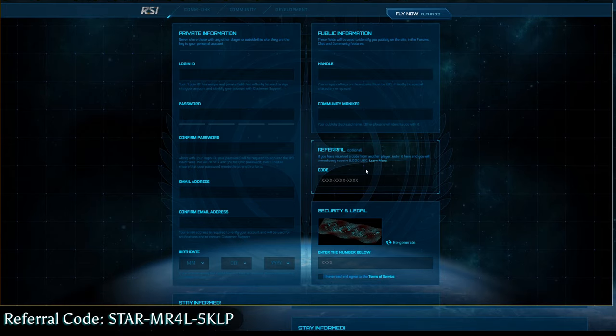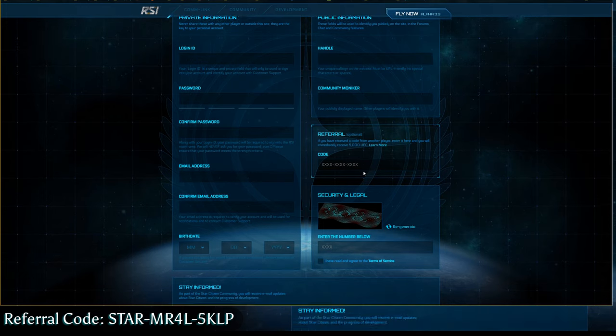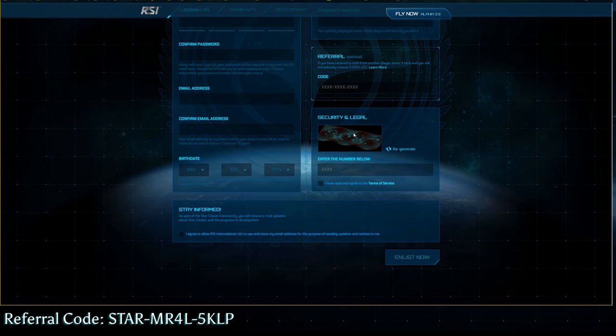This right here is the referral section — this is where you're going to put in the referral code I mentioned down in the description. This is where you get that free 5,000 UEC. It also helps me out by upping the amount of referrals I have. Then you're going to type in the security token and click Stamp Form.